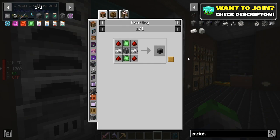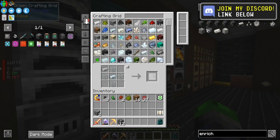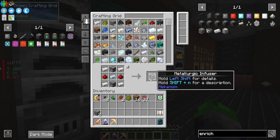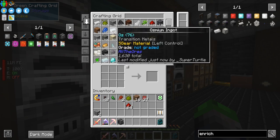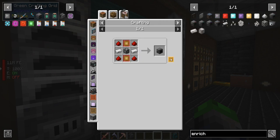Enrichment chamber — yes, this guy here. I say enrichment factory; I'm crazy. So we need to make a couple of these guys. We also need to make some metallurgic infusers. We need some redstone here and some osmium here. We need the enrichment factory — did I even make it? I did not.